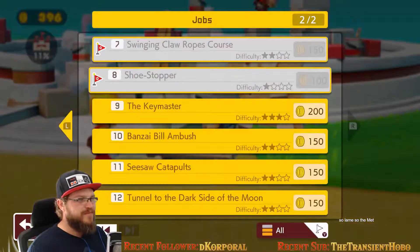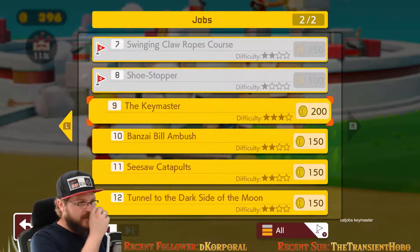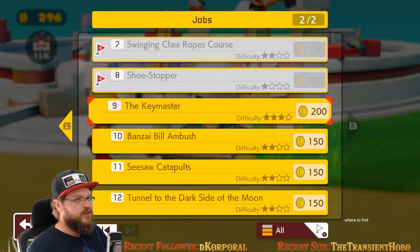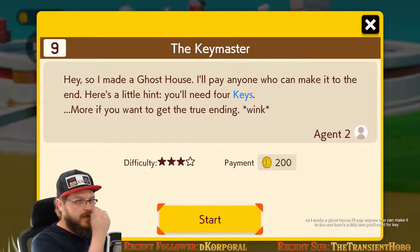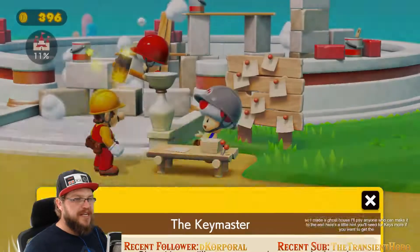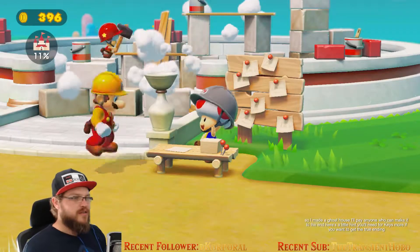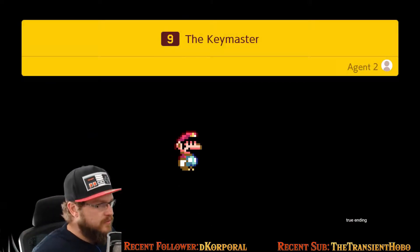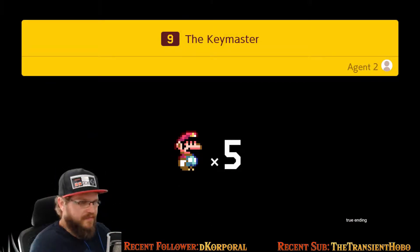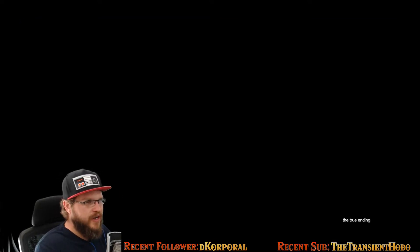Alright, got jobs. Keymaster — this one's worth a bunch and it's more difficult. Let's check it out. So I made a ghost house. I'll pay anyone who can make it to the end. Here's a little hint — you'll need four keys. More if you want to get the true ending. There's a true ending? We gotta get the true ending. Alright, let's see how many keys we can find.